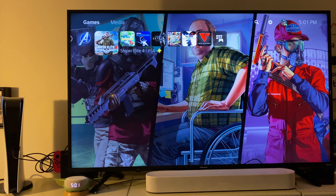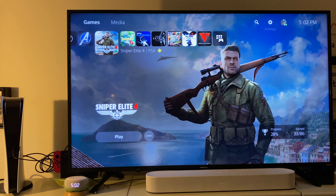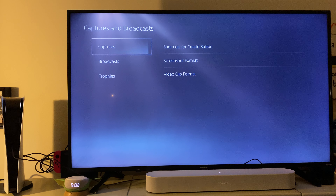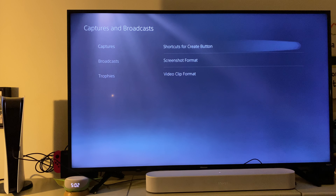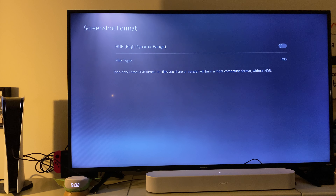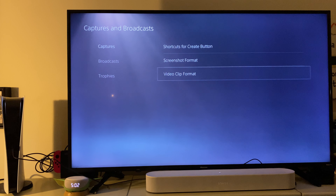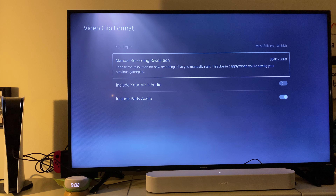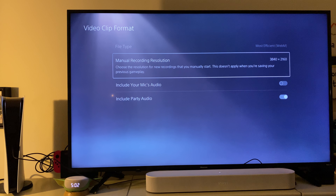So on the main menu here, the first thing you want to do is go to Settings, then go down to Captures and Broadcasts. Under Captures you can set your screenshot format, HDR — this is where it comes in — and your file size. PNG is better because it's lossless. Then your video clip format: you have 4K or 1080p.